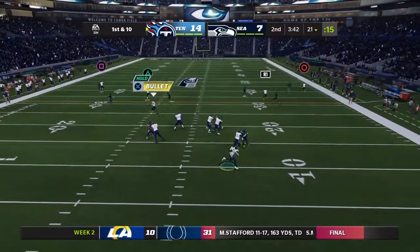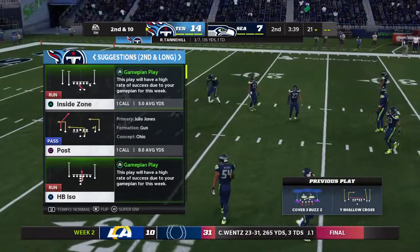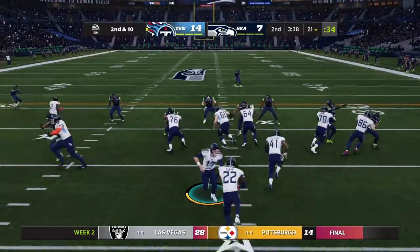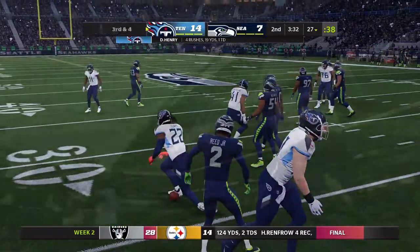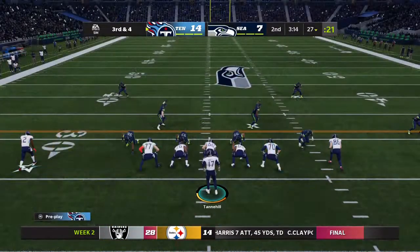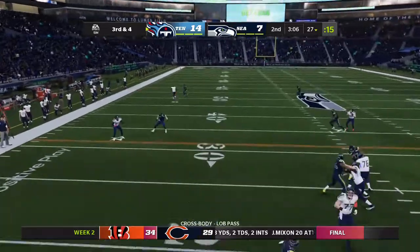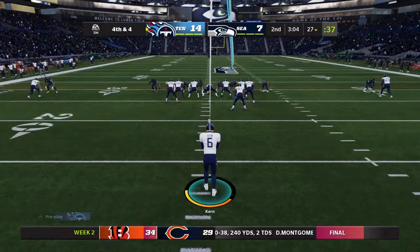Now a first down throw. Tannehill sliding out of the pocket, and that is incomplete. As his old brain remembers, when I see five wide receivers on the field as a defender, I know the ball's coming out hot. They expected it and got there and popped it free. On second down, it's Henry, and he'll get about six up to the 27-yard line. That looked like some pretty easy yardage right up the gut. Looking deep for Julio, and he's caught on his sideline but he's not going to have a first down. They say he was out of bounds, so a big call there.